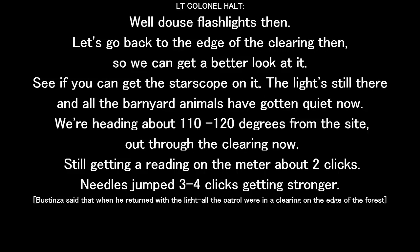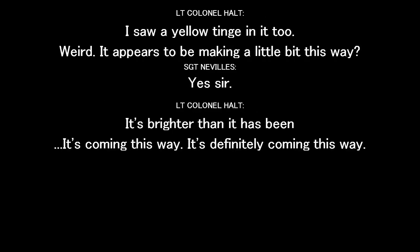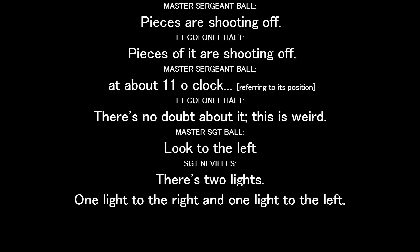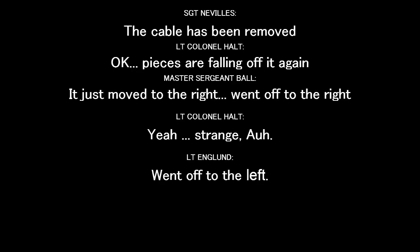We're heading about 110 to 120 degrees from the site out through the clearing. Still getting readings on the meter — about two to three to four clicks. There is no doubt there's some type of strange flashing red light ahead. There — it's yellow now. It appears it may be moving this way. It is definitely coming this way. Pieces of it are showing off. There is no doubt about it — this is weird. It definitely moves. Two lights — one to the front, one to the left. Keep the flashlights off. There's something very, very strange. It's on the bay reading too.